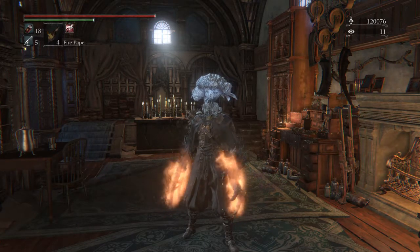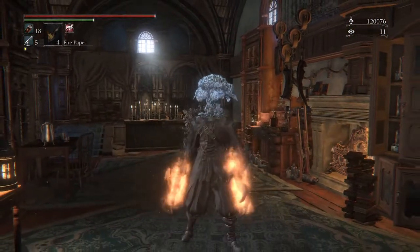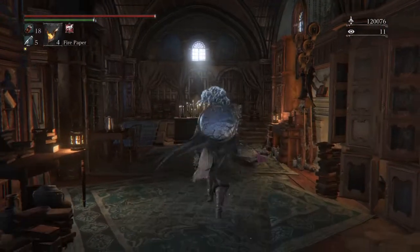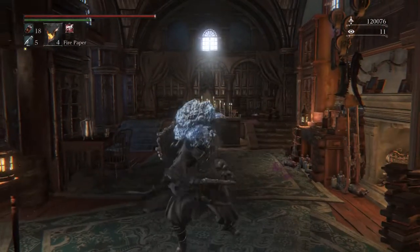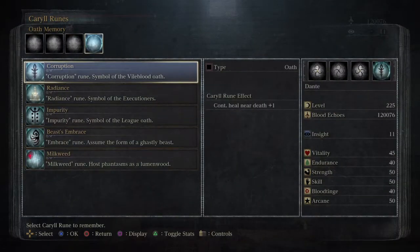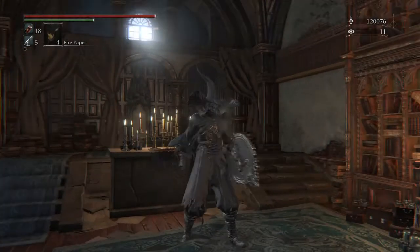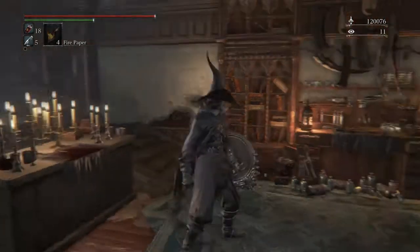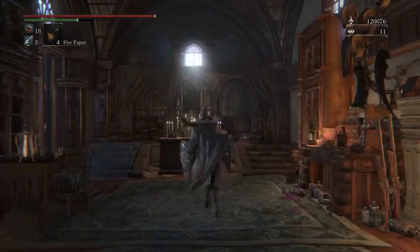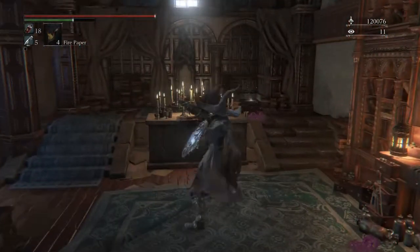Sorry about that. You return to the regular moveset — and I will explain the Cauliflower Head in a second. My Lumenwood actually is the lore significance of that. I kind of want to show this off first, so we're going to change that rune back to Radiance. The last weapon I have is this — which is nothing if you don't have the rune equipped. I wanted to show that off. It is literally just your hand if you don't have the rune equipped.